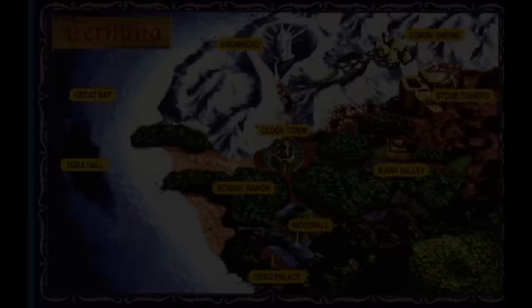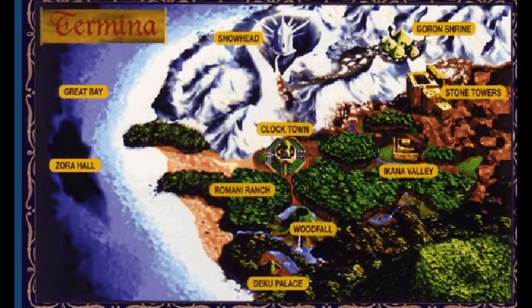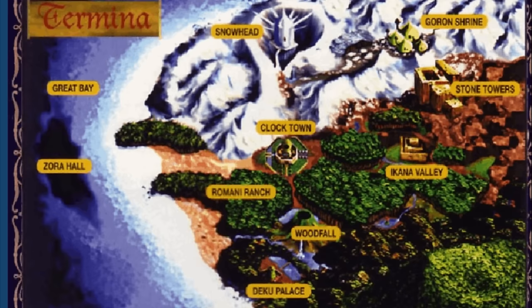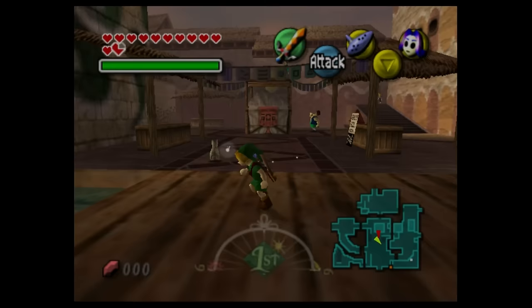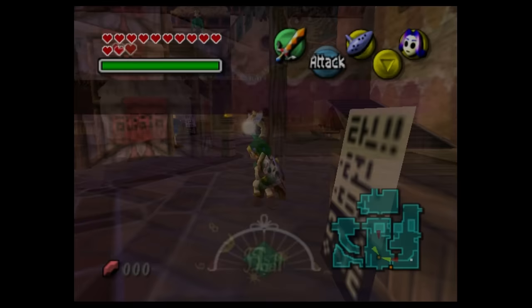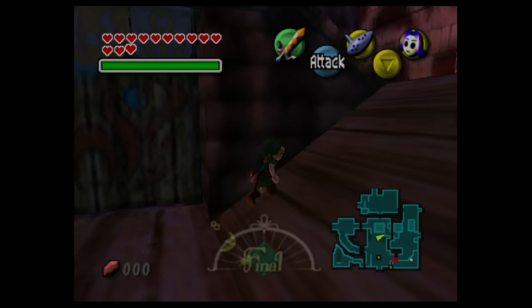Part 1: The Center of the Map. The world of Termina is divided into seven distinct areas. At the center of it all is Clock Town, the central hub of the adventure. Clock Town itself is subdivided into five areas. In the center is South Clock Town, the hub to reach all other areas of the city. And at the center of South Clock Town is the Clock Tower, located at the center of everything.